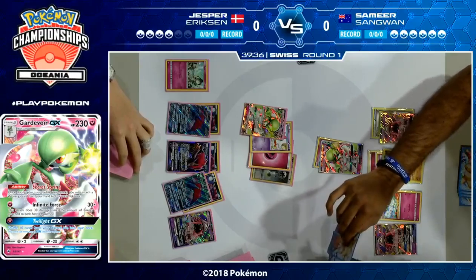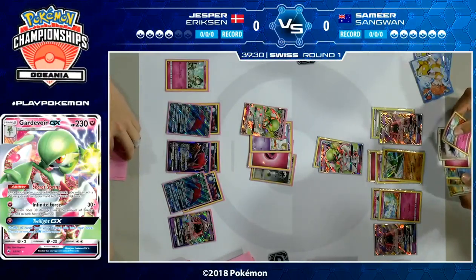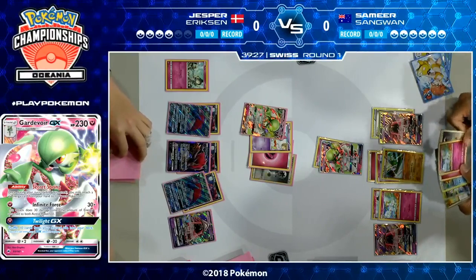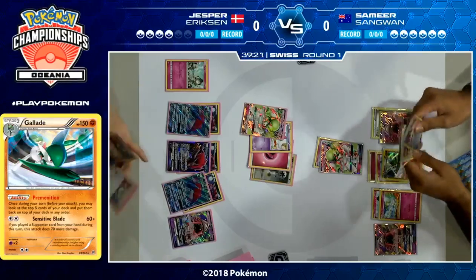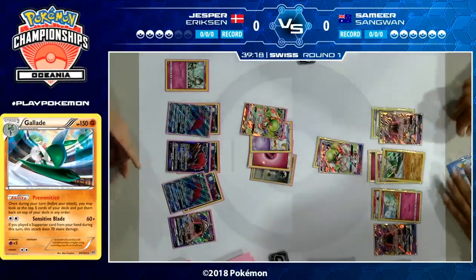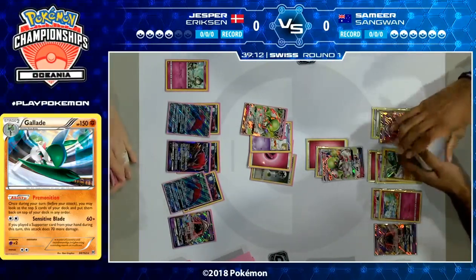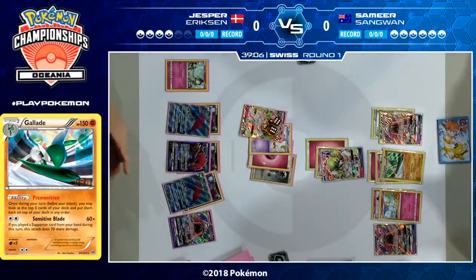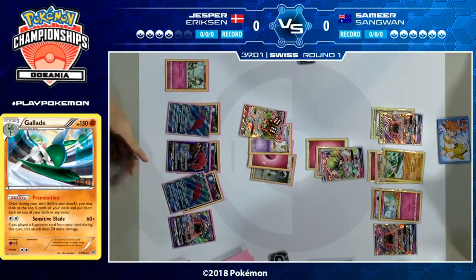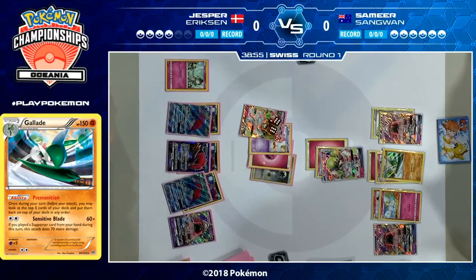But when you do that, you ignore the Gardevoir GX with all the energy, so you're kind of trapped. You can either go after Gardevoir GX and try to knock it out, which gives your opponent all these Trade abilities, or you can go after Zoroark GX, which means Gardevoir GX just knocks you out. You can see the strength of this Gardevoir Zoroark build for Jesper — it puts your opponent in a spot where no matter what they do, it's not great for them. Premonition coming out from Samir, the ability on Gallade, which allows you to rearrange the top five cards of your deck.